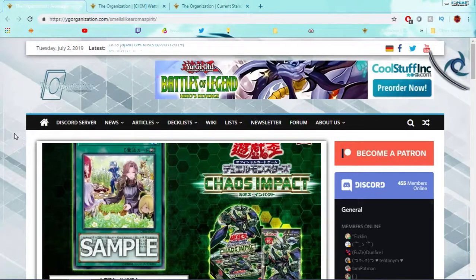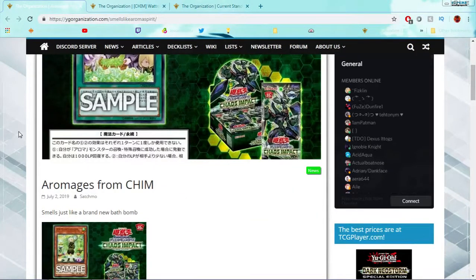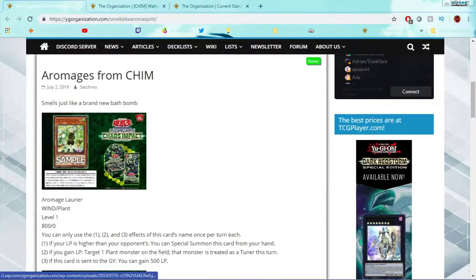Just this morning, we had the new Arrow Mages revealed from Chaos Impact. And this is exciting because the expensive Arrow Mages just got reprints. Hot Winds or Dry Winds, whatever it's called, is still not reprinted, and I think people are buying it up. But the expensive stuff — Jasmine, and of course the link — were just reprinted for us. And now we're getting more support later. This is awesome and I can't wait.